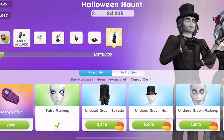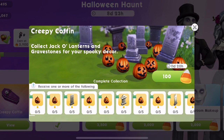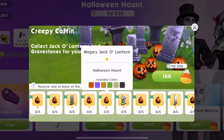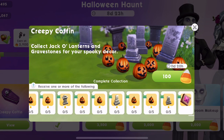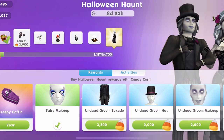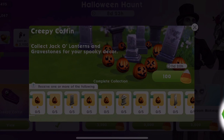So this is how we get our Halloween decor. Click on your little pumpkin in the corner and view the creepy coffin. These are all of the prizes — wow! We can get all of these little jack-o'-lanterns. As well as all of the main rewards, we've also got all of these rewards. These are 100 candy corn each to open. Let's open a creepy coffin — there's so much Halloween stuff we can get!